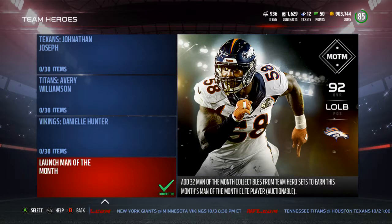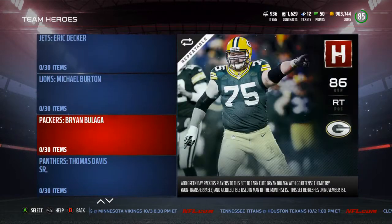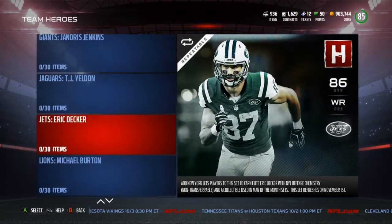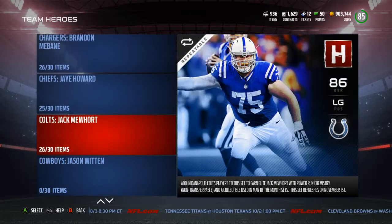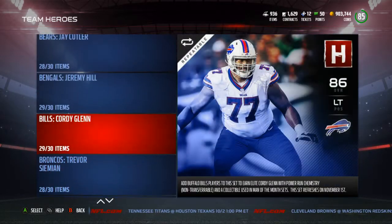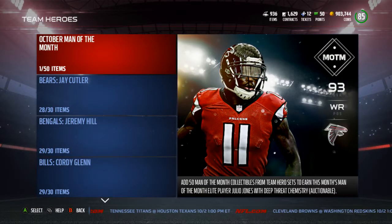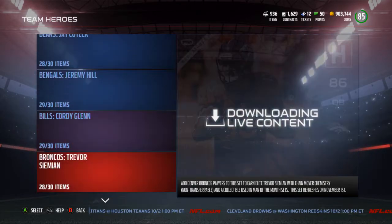They left in the launch Man of the Month so you can still do the Von Miller set — I'm not sure why I'd want to because Julio is going to have so much more value. All in all I'm actually pretty happy with these. I'll do an obvious team update when I finish all of them, but I'm going to take my time until they fix the auction house. Once it's fixed I'll at least finish all 32 teams and then I'll need to redo 17 more.